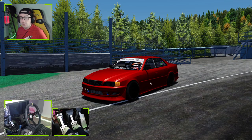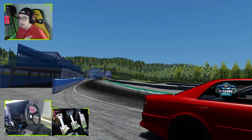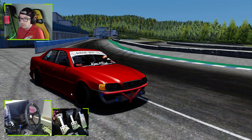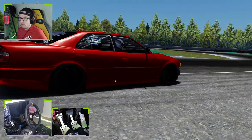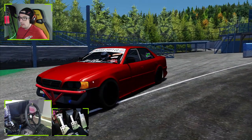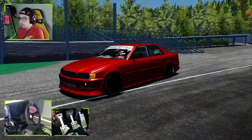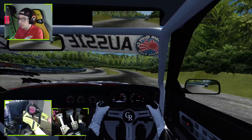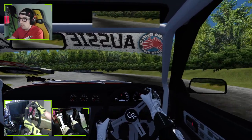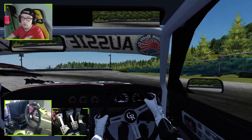Next up we have this JZX 100 Chaser. I felt like picking this car and going to the famous circuit of Ebisu Minami — why not? If we press the number 8 key, we can take off the front bumper to make a bit of a missile spec, which makes perfect sense. Again, super simple street-style styling which is quite cool. Just like the S14, it's got its own little quirks. I think we've got wiper blades. I had to turn down the 4C back as well — it's just set a little bit too high for my particular setup, which is completely normal. You should always adjust your 4C back depending on the car you're driving.